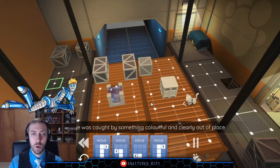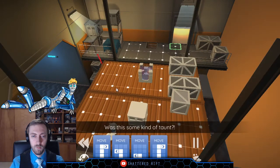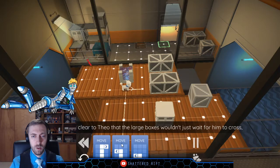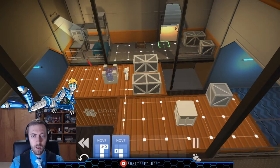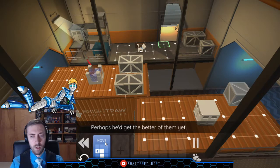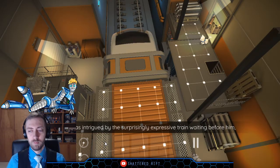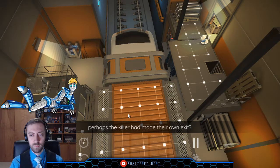Let's just move forward and see — there we go. A discarded tie: was this some kind of taunt? It's no fun, I can't play with the tie. It was becoming clear to Theo that the large boxes wouldn't just wait for him to cross, so he quickened his pace towards the infuriating clue. Clearly the killer had left this tie to send a message — but in doing so, they had left a trail for Theo to follow. Perhaps he'd get the better of them yet.